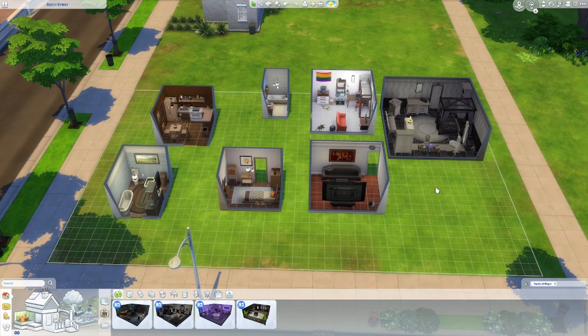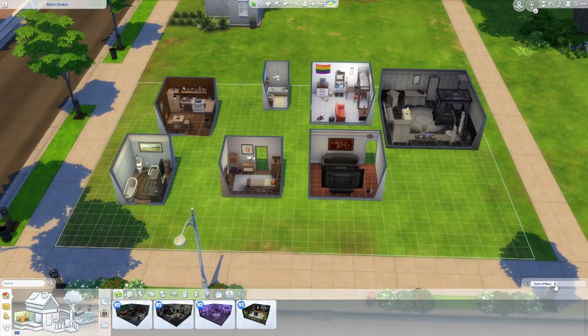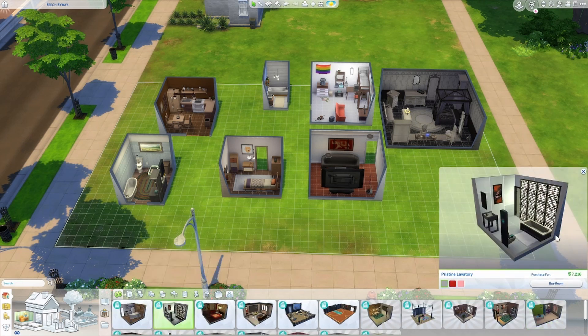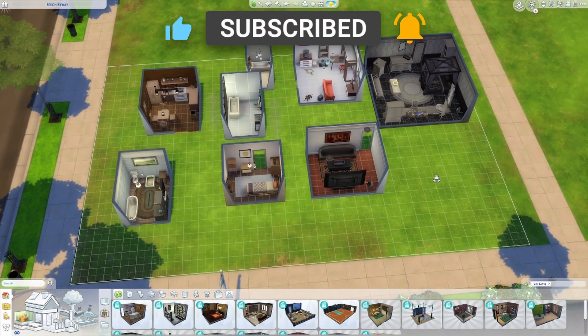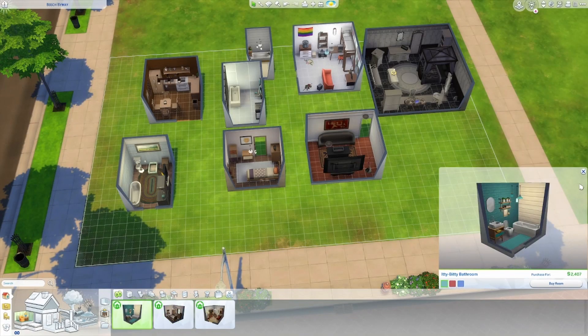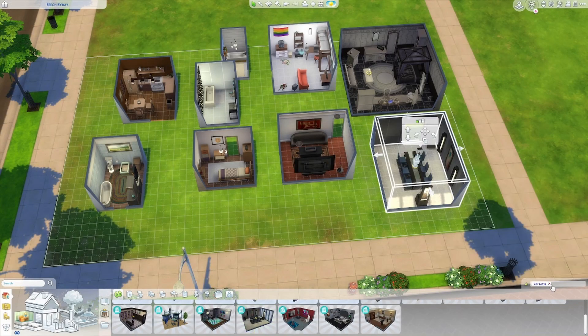Now we just need another bathroom for upstairs and a dining area — give me a good one please. City Living again. The only bathroom they have is this one, and the only dining room they have is this one. I'll choose this bathroom for the parents. For the dining area, Tiny Living doesn't have one, so I had to generate again and got City Living again. I guess I don't have a choice — they don't even have a color option.